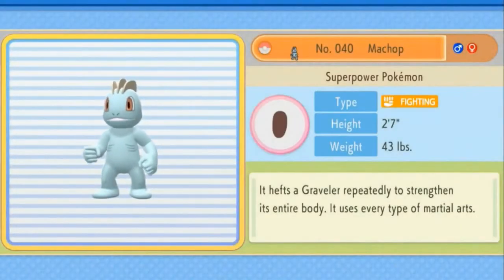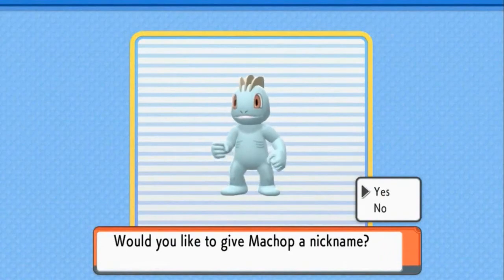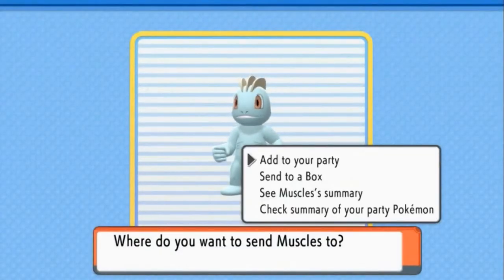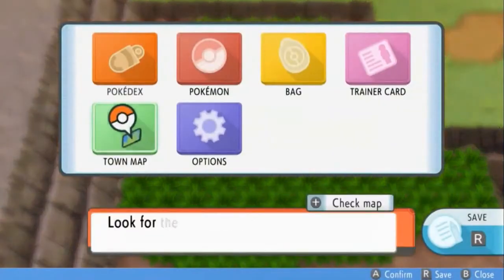I want Machop specifically because we're going up against a Rock-type gym leader and we could use the help. Machop is the Superpower Pokémon, a Fighting-type, 43 pounds of pure muscle. I'm going to nickname it 'Muscles' since it'll eventually evolve into something very muscular. Let's add it to the team and swap out Bidoof.